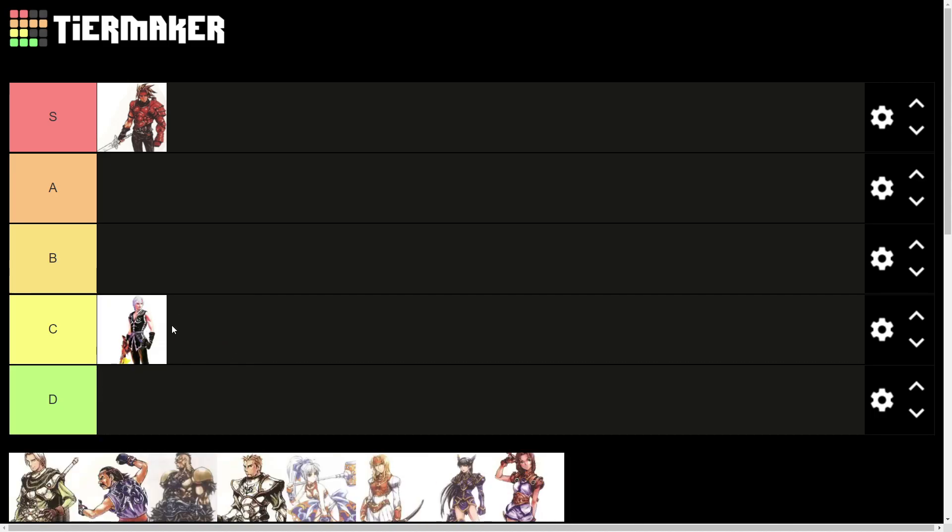This character has that 20-years-ago 3D model vibe going on, which definitely hurts his design. The fact that the rest of these characters are shown in 2D just makes them look better, so the picture used for this guy hurts him. There's not really much to write home about — he's not wearing as much armor, he looks muscular but not hugely built, and I can't really tell what his weapon is either. We're going to put him in C tier.